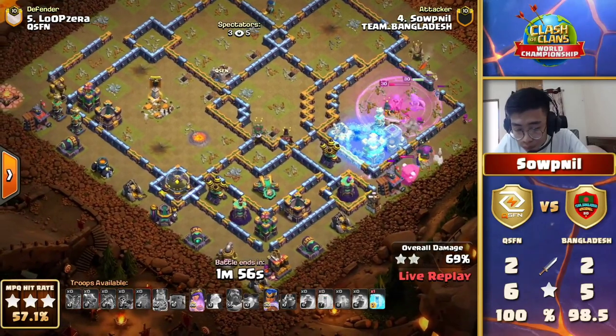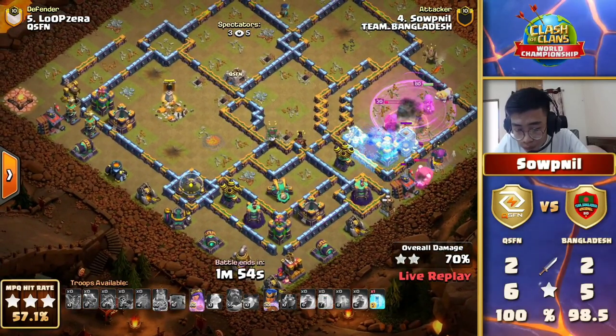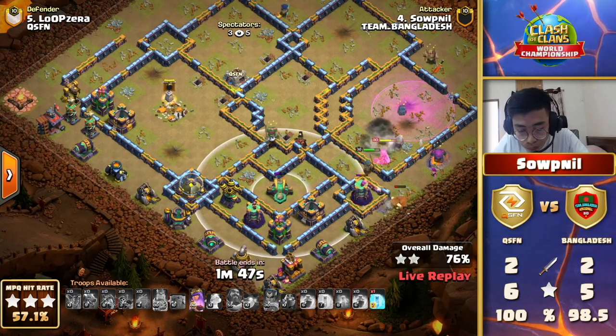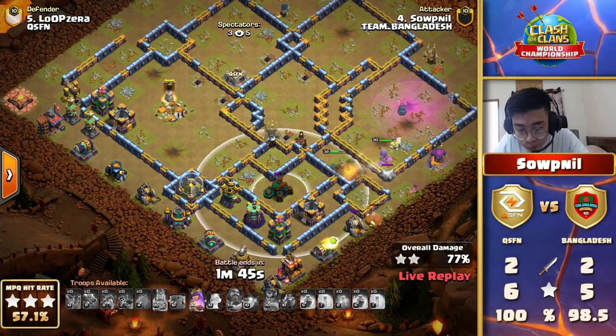Softnil has used the Royal Champion over the top right corner to knock apart that multi-target Inferno. Really the last things he's got to worry about now are the Eagle and the Scattershot, but they might be proving too much for this attack to handle. A big mass Dragon army is super powerful but it has got to move awfully fast, and that is not something it's done this time around. The cleanup crew over on the right corner is going to have a bit more work left to do.